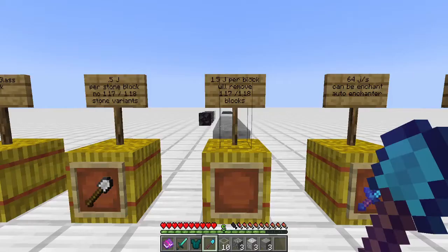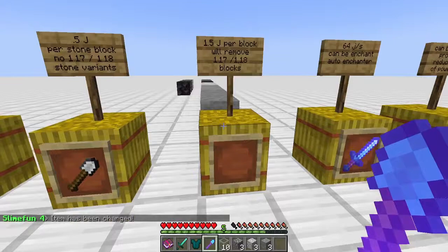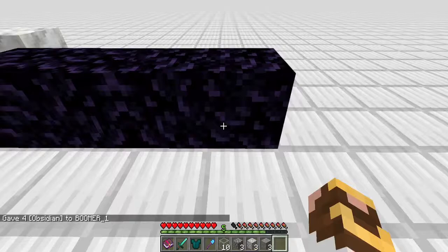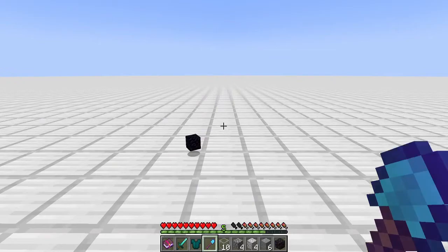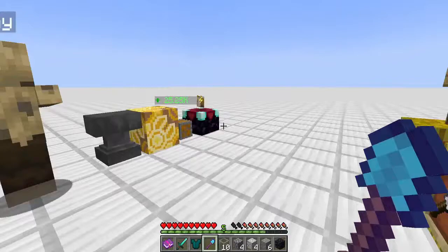The Diamond Drill must also be charged, and it costs 1.5 jewels per block regardless of what the block is. So if you're doing a ton of mining through stone, you'll want the Mining Drill. The Diamond Drill is mainly meant for harder blocks or ones the Mining Drill can't break. It handles stone, andesite, diorite, blackstone, deepslate, tuff, calcite, and obsidian — so if you're mining newer or tougher blocks, the Diamond Drill is your tool.